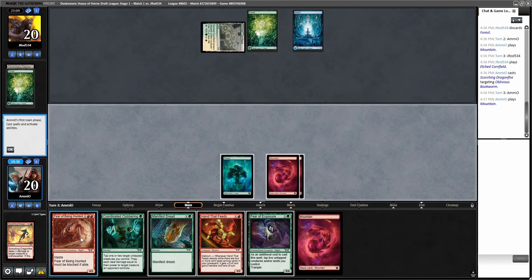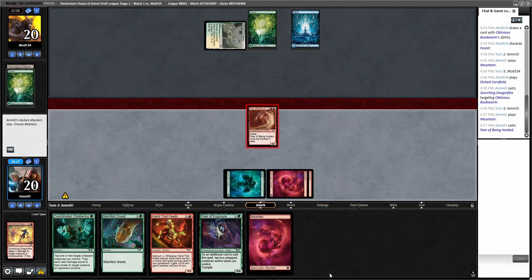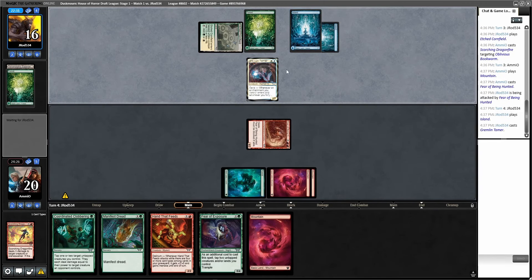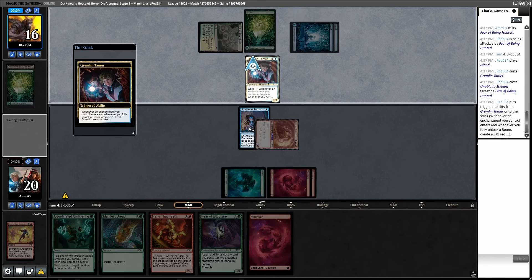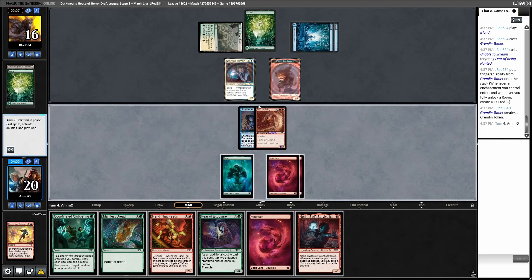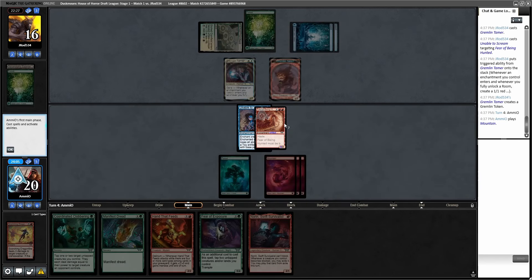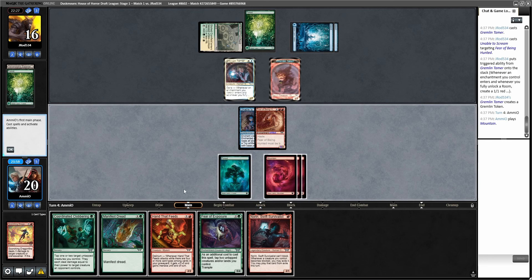Now that the field is clear, let us slam our Fear of Being Hunted — go forth and attack. Land number four. Gremlin Tamer — unable to scream. No, our one way to kill this. They don't even have to block this with Norrin. I can kill this if I go Norrin, Fear of Exposure, tapping Norrin and this guy. Or I can go Manifest. If I play a green card I can't play Coordinated Clobbering. I almost certainly just want to kill Gremlin Tamer — so Norrin then shoot him, hand that feeds to block the Gremlin token.